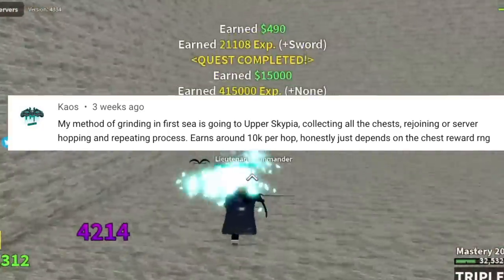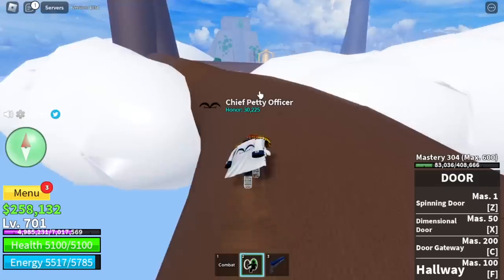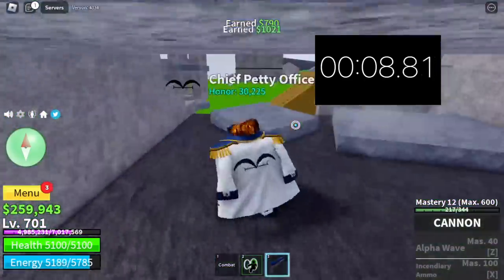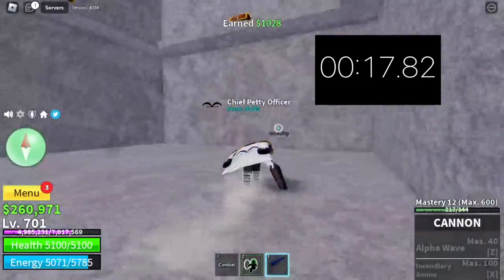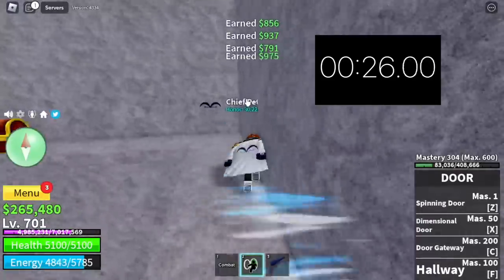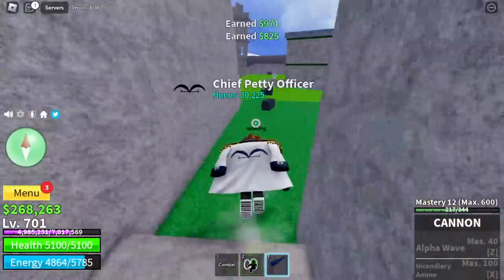Next comment: my method of grinding in the first sea is going to upper sky, collecting all chests, then rejoining servers. If you don't have a door fruit, it will take you 20 seconds just to reach the chest area. If you have light fruit, 5 to 8 seconds, but with door fruit it will be a lot faster. You need to unlock the C skill, door gateway, and you need a cannon or something that will destroy the door where the chests are located. There are 3 chests here. We got 10,131 cash at around 30 seconds. Without door fruit, that's 40 seconds total. We will compare all the methods later.